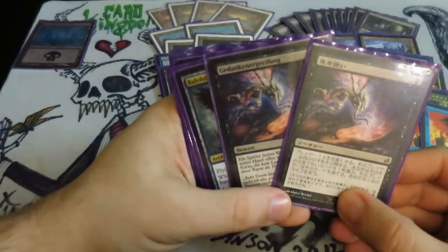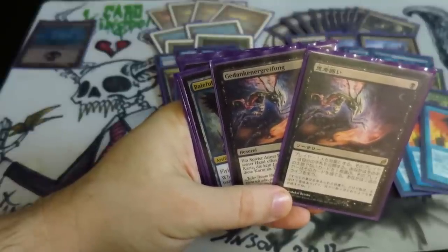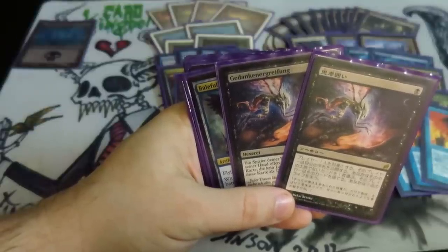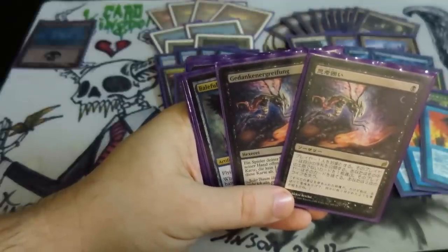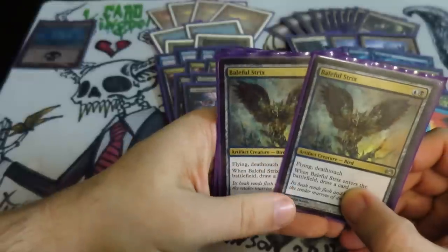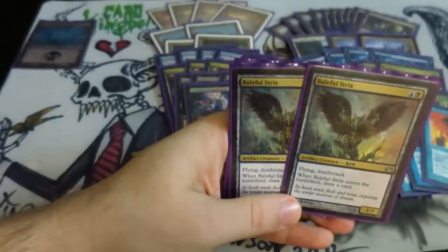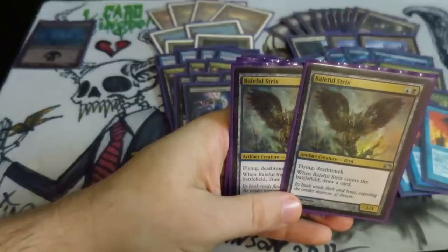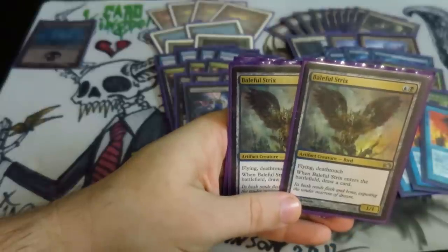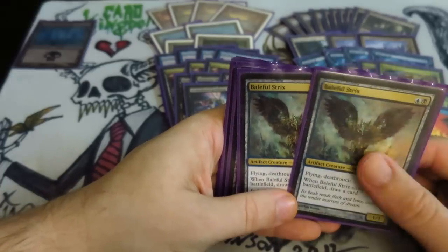I've got a pair of Thoughtseizes here. Thoughtseize is amazing — one black, look at your opponent's hand, discard a non-land card, it does two damage to you. I also have Inquisition of Kozilek in the sideboard in case my opponents have a very aggressive, small casting-cost deck where taking the damage matters. Baleful Strix is in here as a two-of in the main deck and two in the sideboard. He's got Flying, Deathtouch, and when he comes into play, draw a card. Against fair decks, this is what you want to cascade into — just another body to slow them down and get to the late game where massive card advantage matters. This guy being a flyer is really nice; I've used him against Emrakul once and lived.